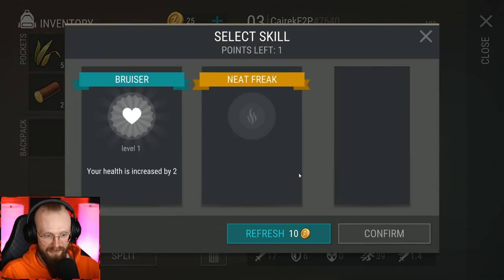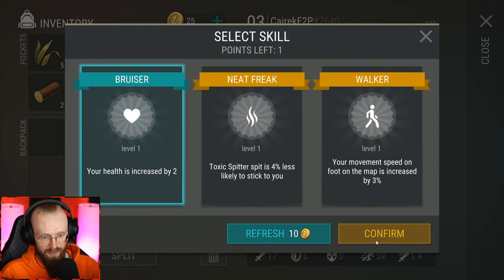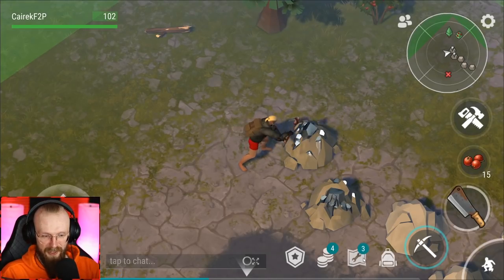Let's open up the backpack and select another skill. Your health is increased by two — yeah, probably that's the skill we're gonna get. And hey, we have already leveled up to level three.